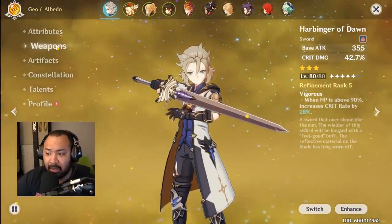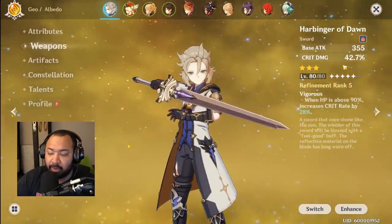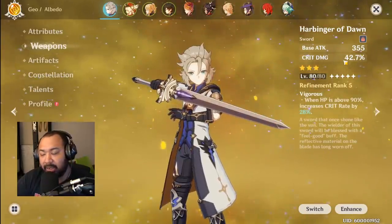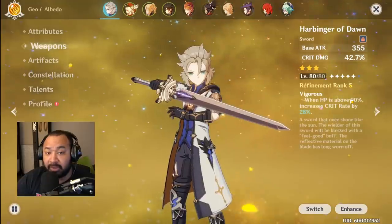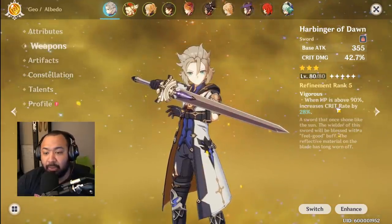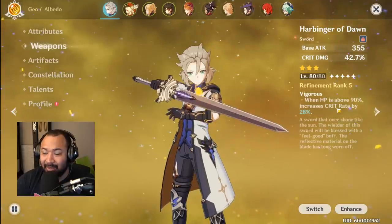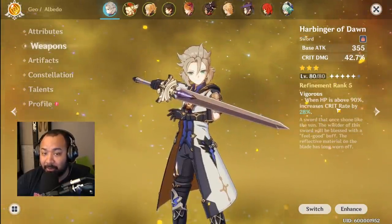The big thing with Harbinger of Dawn is the 42.7% crit damage — a bit more once you get it to level 90 — which is a really nice damage boost. Couple that with the fact that if your HP is above 90%, it increases your crit rate by 28%. That gives you a lot of cushion, and crit rate plus crit damage equals consistency. Higher crit equals higher consistency equals higher damage overall.